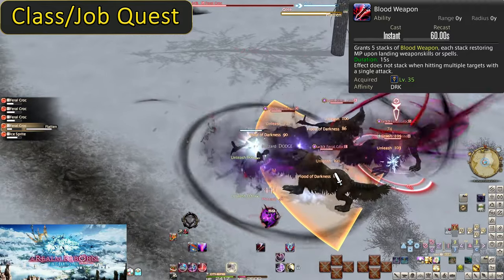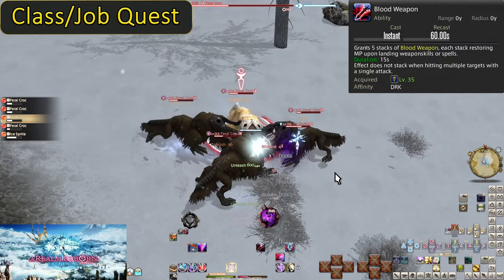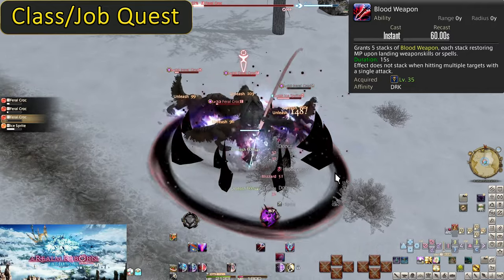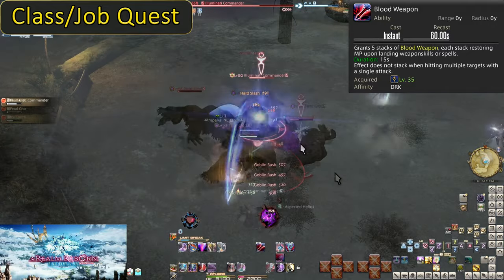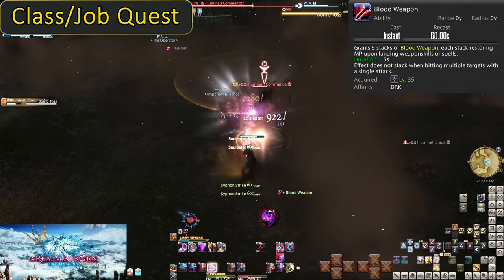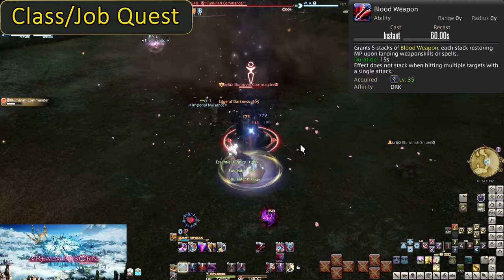Be sure you're spending mana with Flood of Darkness, especially with Blood Weapon up. Siphon Strike is 1200 mana when used under Blood Weapon. Generation is pretty fast all things considered. So again, spend mana and use Blood Weapon on cooldown for some big MP regen.